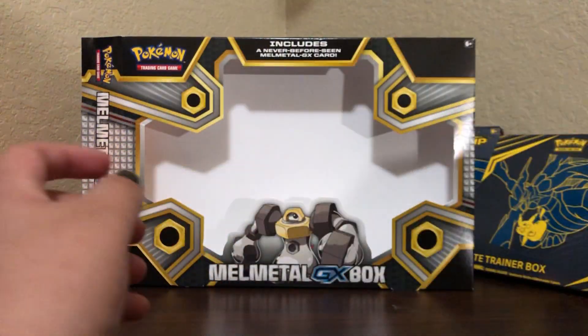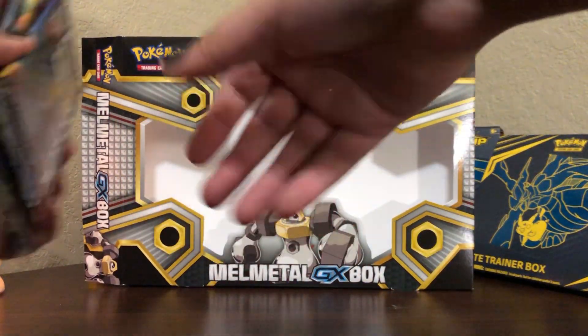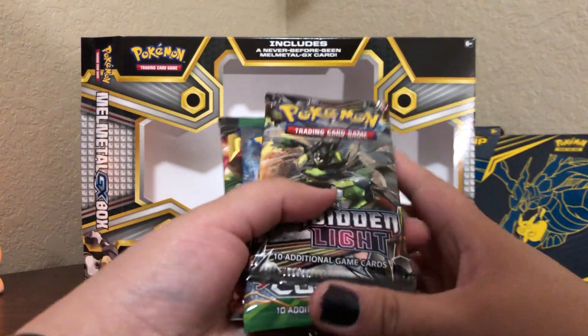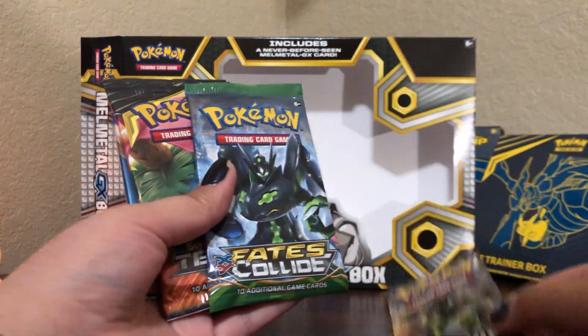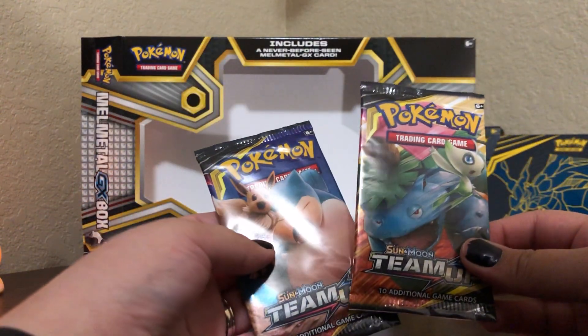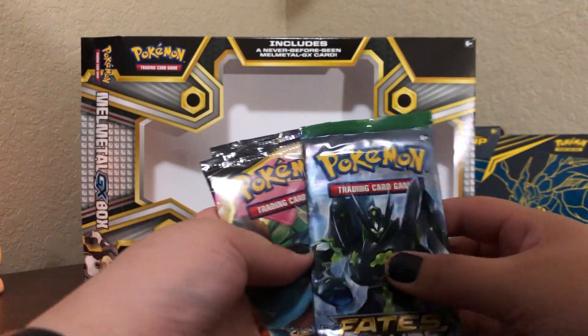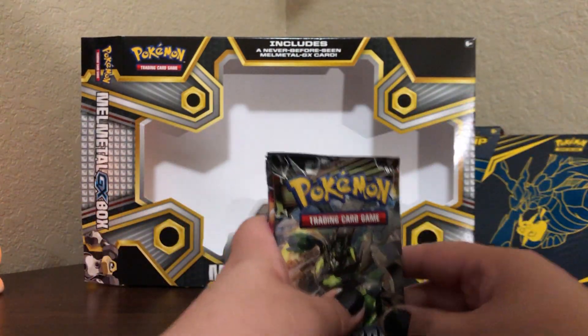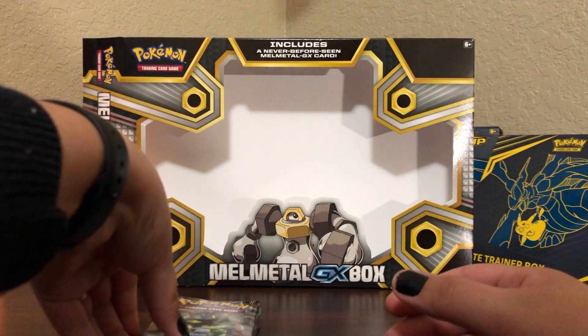These are going to be the promos for Melmetal GX. And it looks like what we have here are a Forbidden Light, Fates Collide, Team Up, and another Team Up. I'm kind of bummed there's no Gengar and Mimikyu design. And I always like the Forbidden Light design.